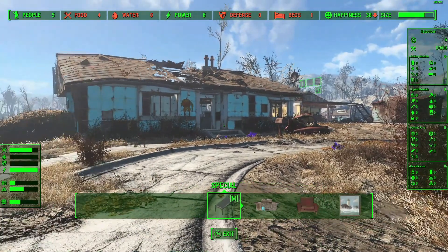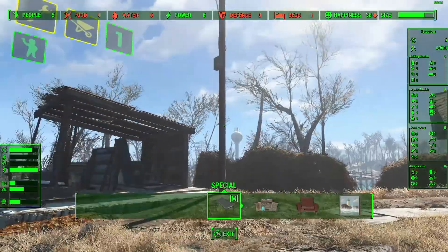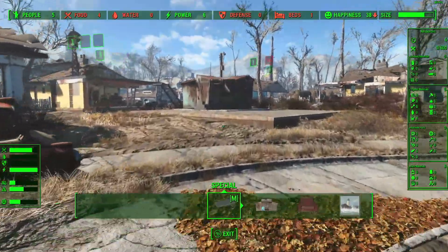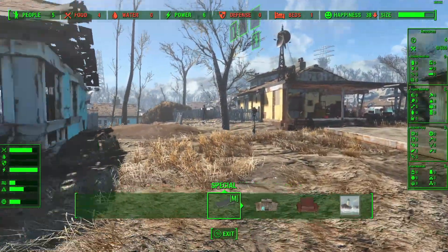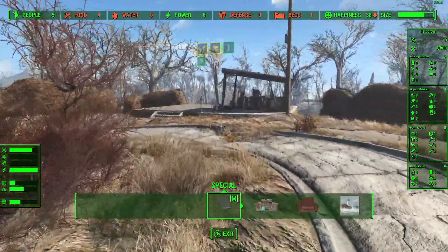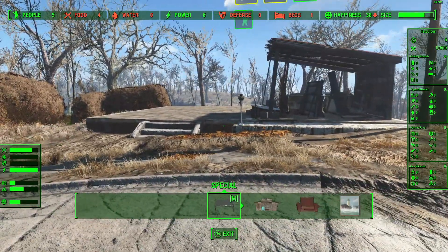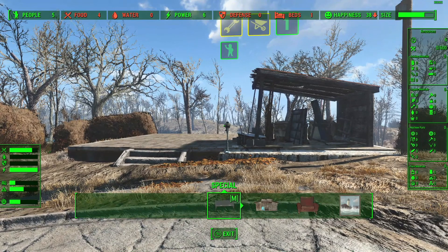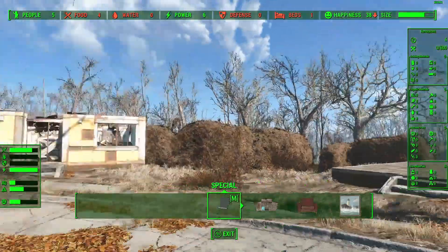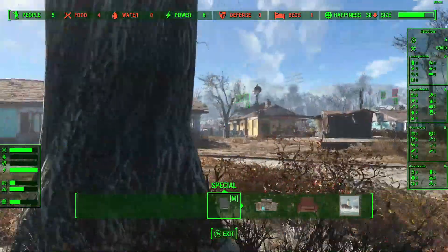Hey guys, welcome back. Today we're going to finish up our 'If I Had a Hammer' quest. We're going to lay down some extra industrial, lay down some agriculture, put in some houses. It's not 'placed anywhere' - the mod I have installed is 'Placed Everywhere,' and the reason we have that is to be able to do the residential plots on internal areas like inside houses. I'll show you how to do that.